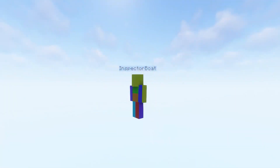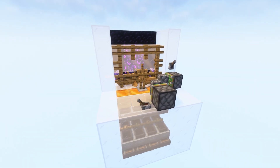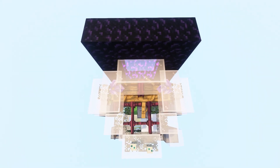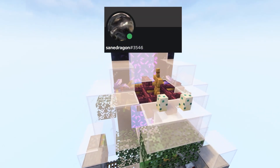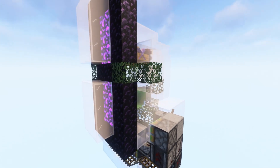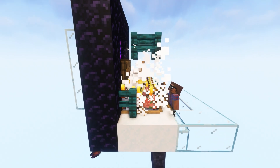A member of Noob Tech with a very fitting name, Inspector Boat, introduced this concept to us. For a long time we struggled with collecting the items without huge frustrating minecart pyramid structures, but several weeks ago another Noob Tech member, Sane Dragon, came up with a system that works without carts, although it requires the items to be collected through the nether portal. I recently came up with a new way of lining the boats inside powder snow blocks, which tames the wild item trajectories and allows for all the items to be collected in the same dimension.